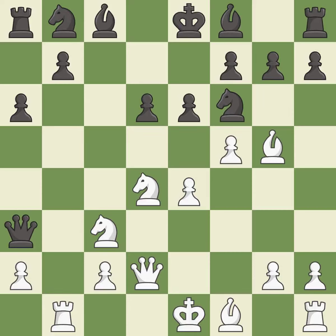f5 attacks the pawn on e6 and allows the queen on d2 to protect the bishop on g5. Nc6 develops the knight toward the center, attacks the knight on d4, and controls the e5 square. fxe6 captures the pawn and threatens Bxf7+. fxe6 recaptures the pawn but weakens the e8-h5 diagonal.